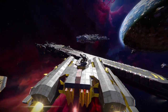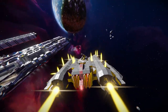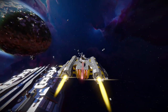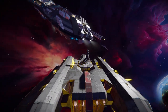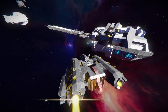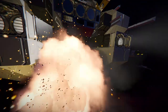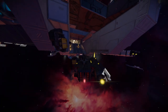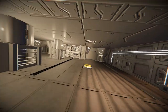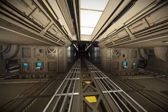Most of the ships here have the same issue. Take, for instance, this one — looks fairly nice. But once you go on the inside, you can see there's not a lot of room for maneuverability. And it's the same issue with the first carrier I showed you.